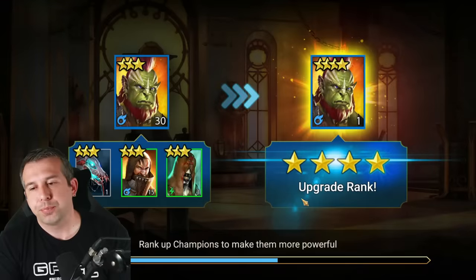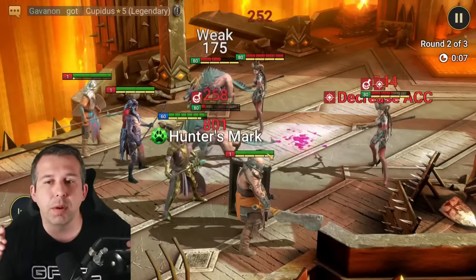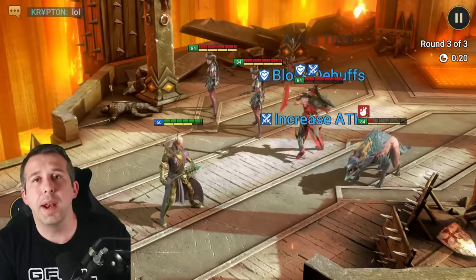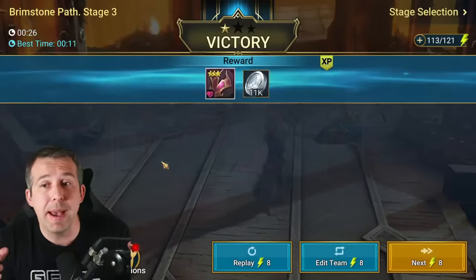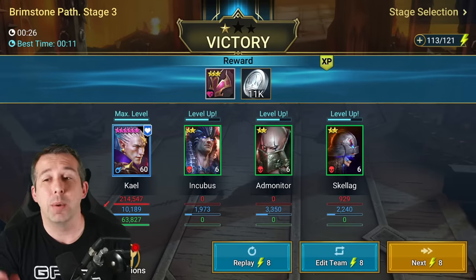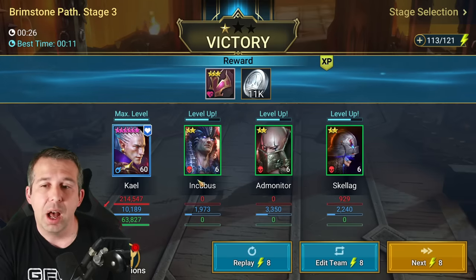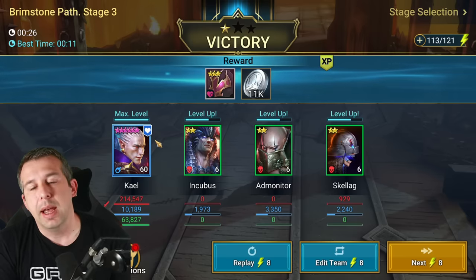There's one experience number per run that gets split between all champions in the stage. If you've got someone already at max level, like my Kael, he's still consuming a quarter of the experience even though he's maxed. So if you ran Kael with just one food champion, they'd each get half — you'd be wasting half of that valuable experience on someone who can't gain any. That's why you aim for three food champions: you only waste a quarter of the experience instead of half.